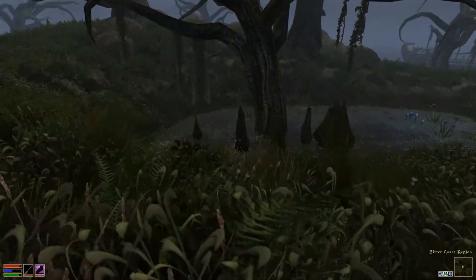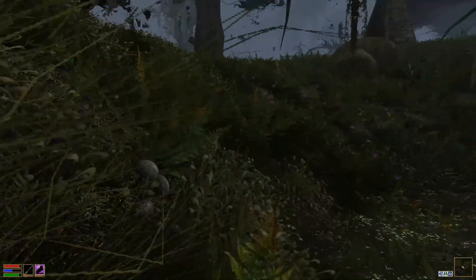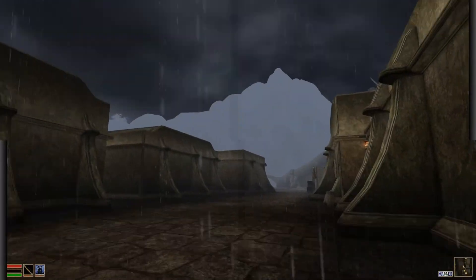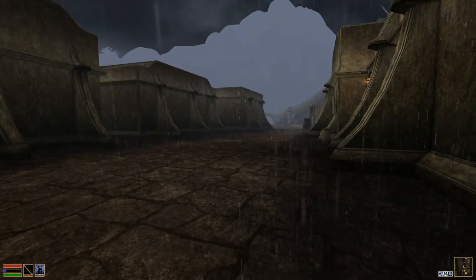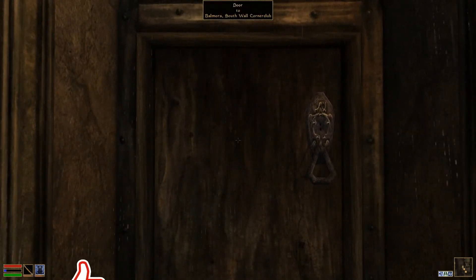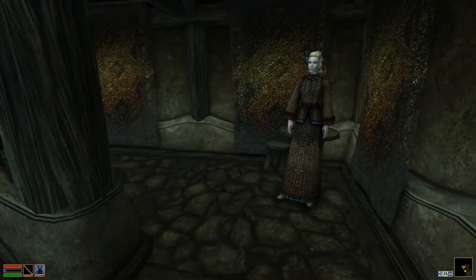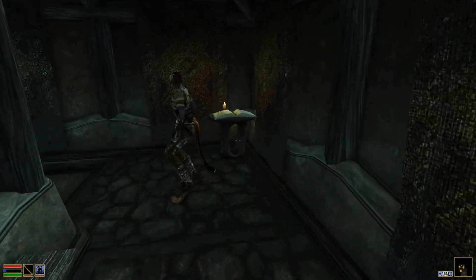I'll head back to Balmora and meet you on the other side while we're going through this huge thunderstorm. So after a soggy walk back to Balmora from Hla Oed, we finally made it back to the South Wall Corner Club. We need to turn in the Dwemer artifacts and see if we can pay off our fine.